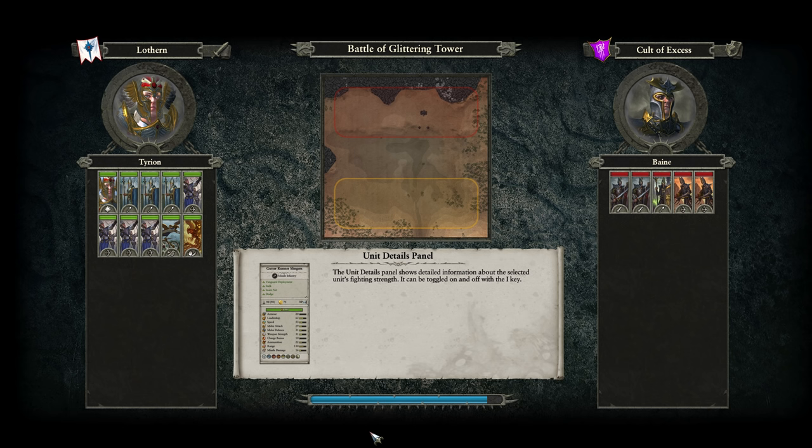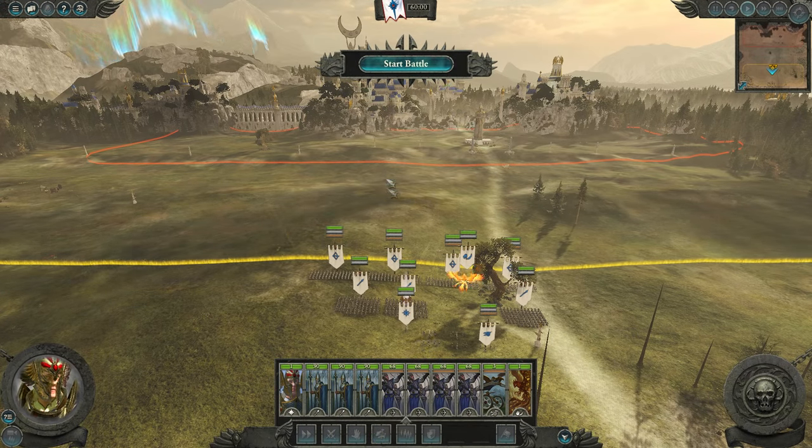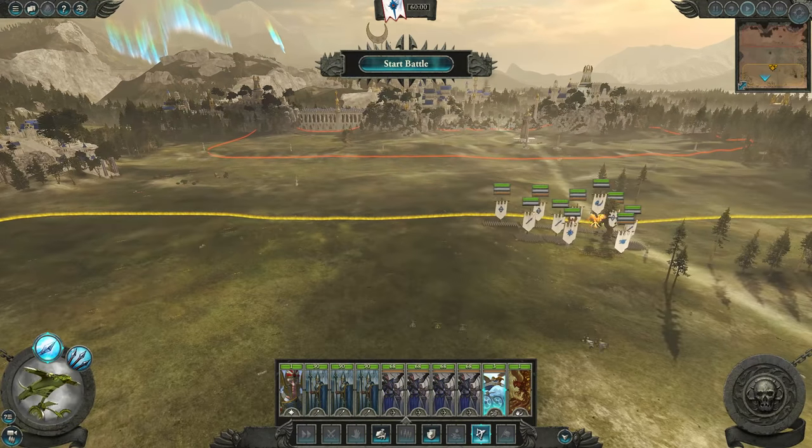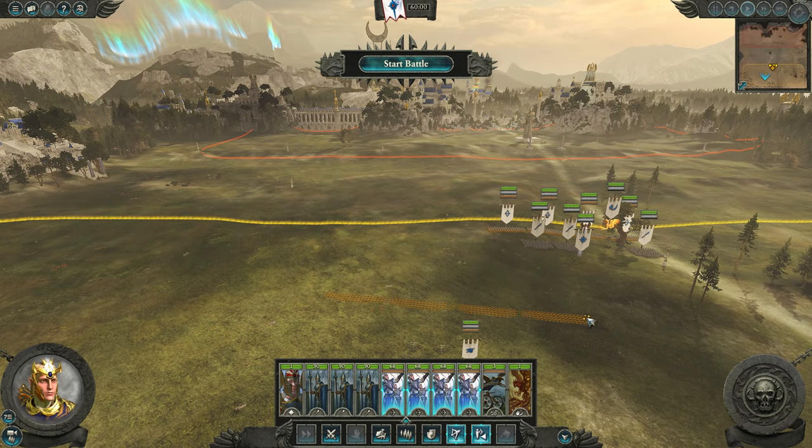You'll be defeating the Dark Elves, and then you need to get ready for a civil war against one of the High Elf factions — Saphery or Caledor. We'll be talking about them later; they are actually a very critical point in this legendary starter guide.